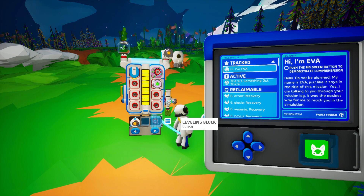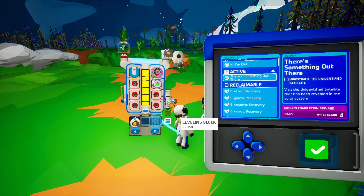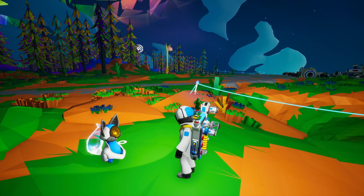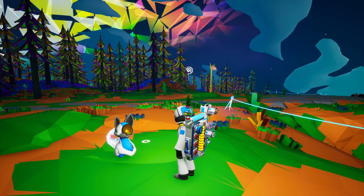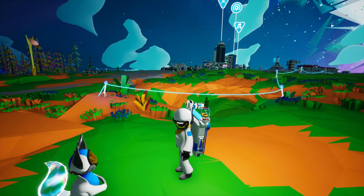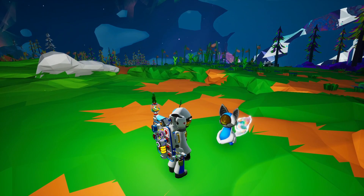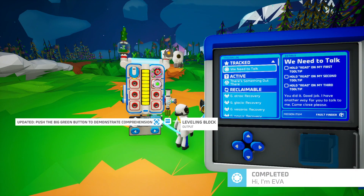Hi, I'm Ava. Do not be alarmed. I am talking to you through your mission log — it was the easiest way for me to reach you in the simulation. This mission log is suggesting that all of this is an Astroneer training simulation. I guess that would explain all the failed missions and the giant scattering of destroyed debris all over every planet. If thousands of Astroneer candidates have been through this simulation before... Let's keep going with this mission chain.